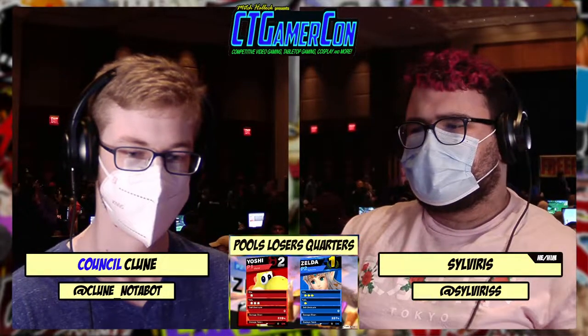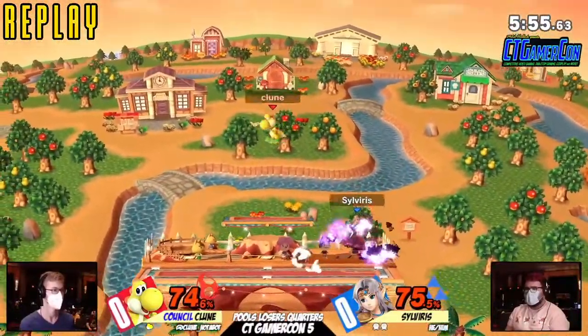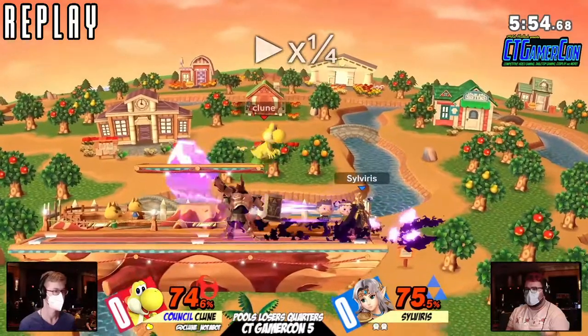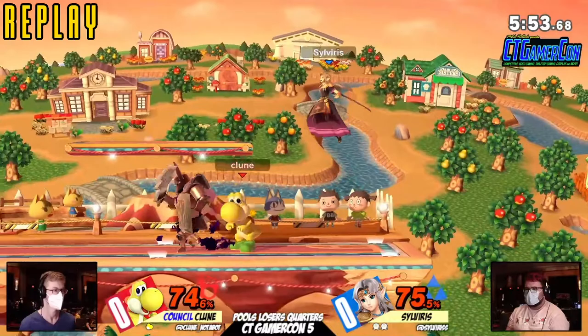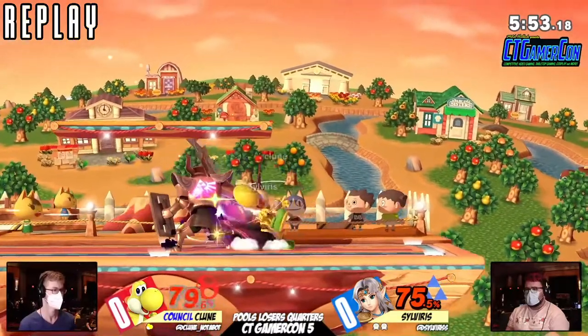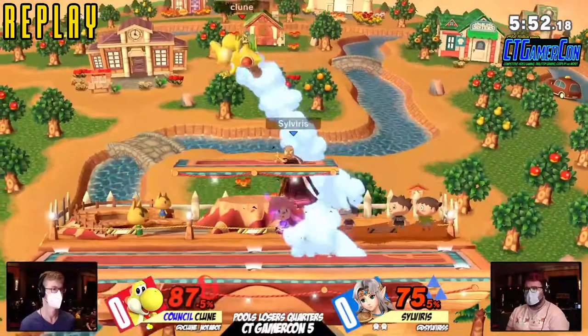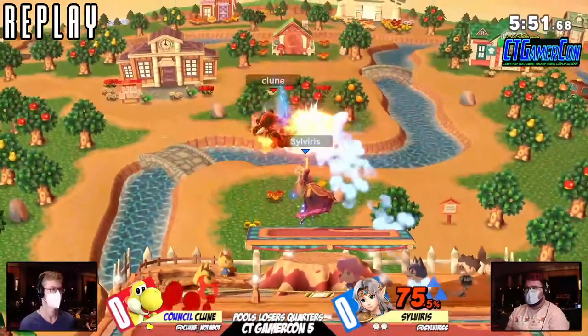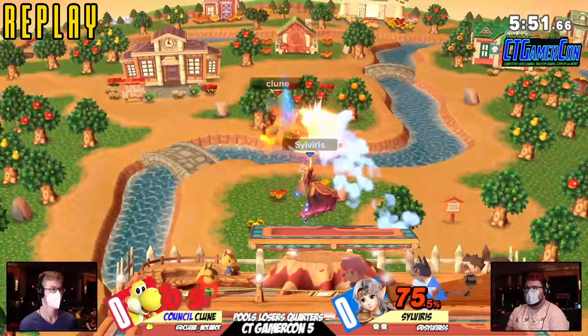Make sure you hold down and in, everybody — down and in. Let's look at this one. So the Phantom comes out and Kloon just doesn't really know what to do — going to try and land with a Nair, expecting a roll-in or an aggressive option. Weak hit fair, up tilt — wow, the late hit of up tilt covering the spot dodge. And this is not even the strong hit.